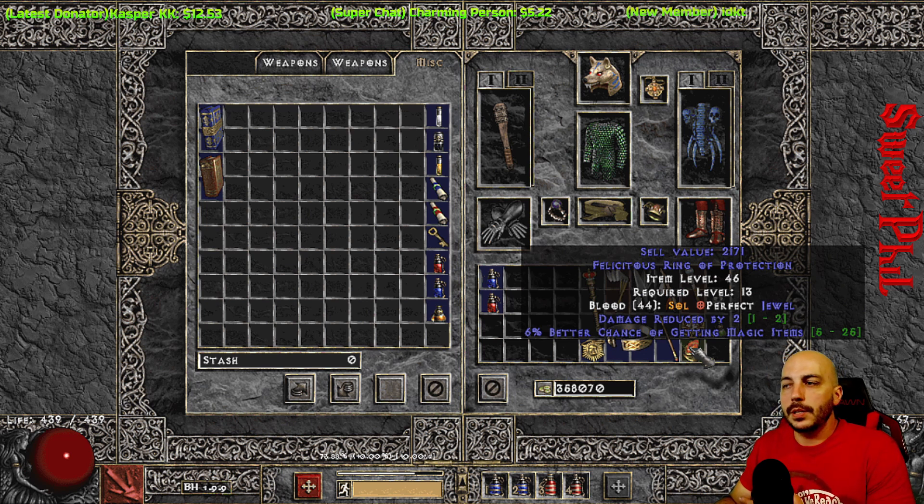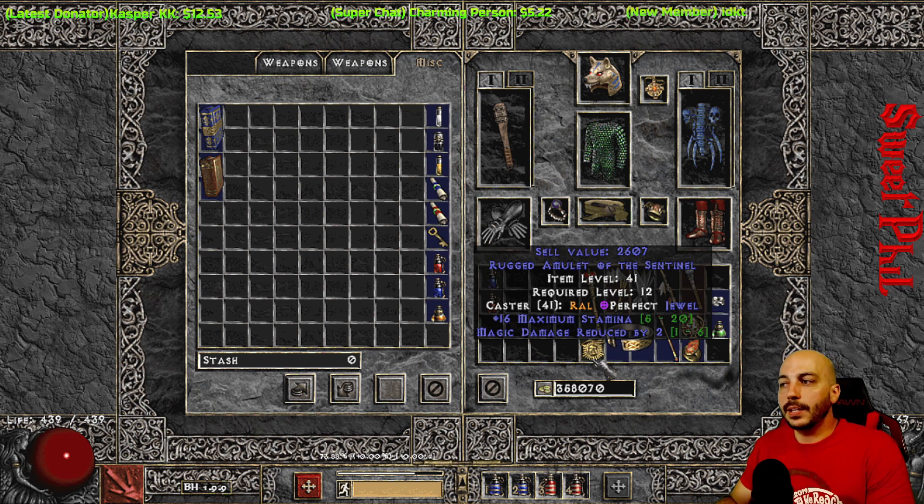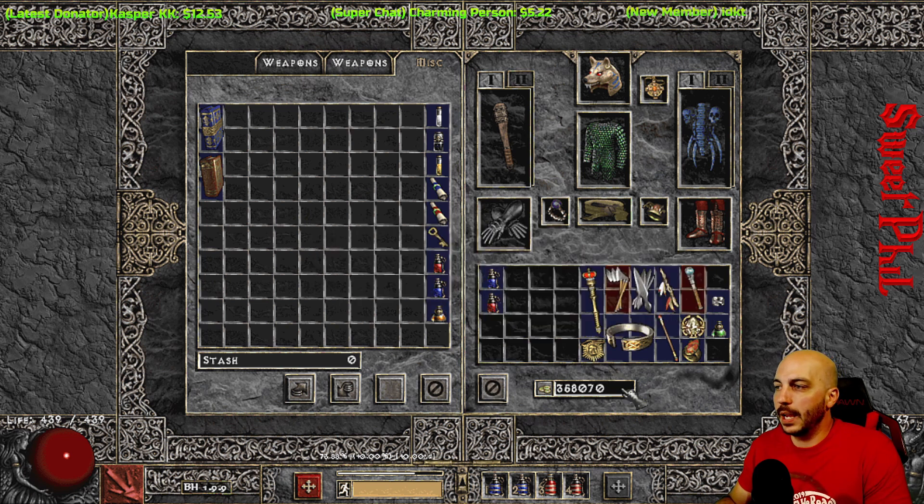If you find something good to use, obviously you're going to want to throw it on. But if you didn't — like if you find a 16 to stamina amulet — it's not really worth using. You're going to want to just go ahead and sell that to whatever vendor you can to get the gold.